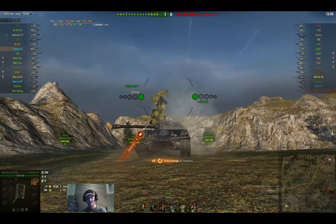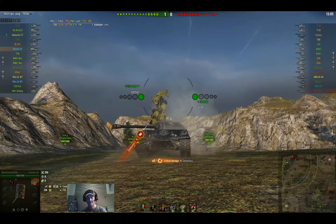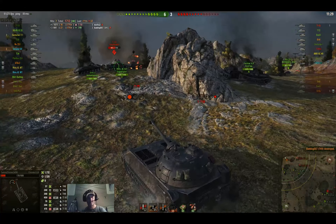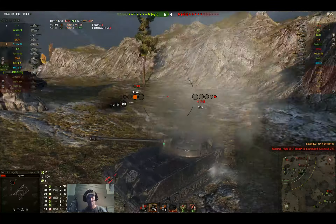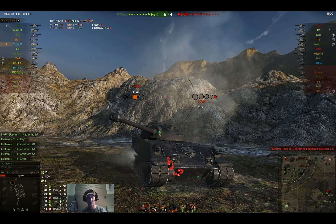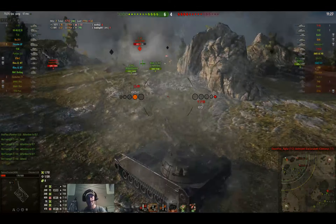So obviously this is not a tier 10 match but it's still tier nines. The T49 came popping up over here — put one through his front. He hit me in the lower plate and you'll see the green mark right there, and it bounced. We're able to take him out. The T10 comes towards us with his rear facing us, which I was hoping would set him on fire. He hit us right on the gun mantle — that's really thick, so that's going to bounce.